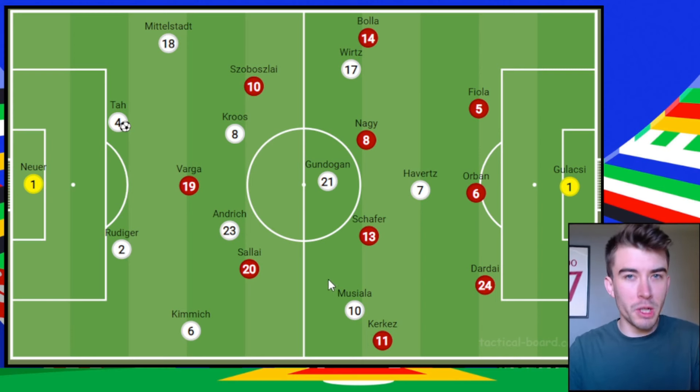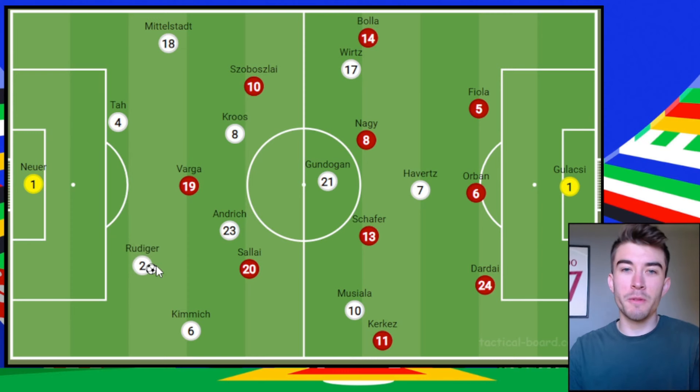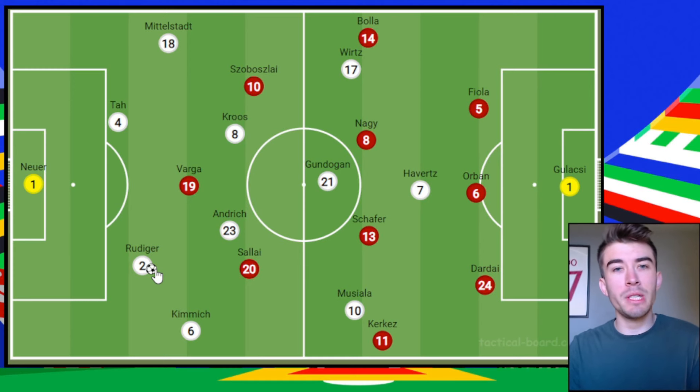We'll start off with Germany on the ball. They had a lot of time on the ball once again. In terms of playing out from the back, it was very easy for the likes of Neuer, Tah, and Rudiger in the first phase. Moving forward towards the middle phase, the question is what sort of shape and structure they were going to use — and to be honest it was very similar to what we saw in the first game.